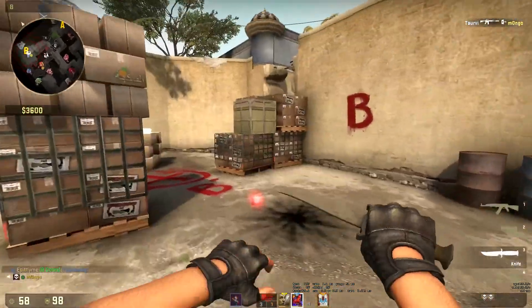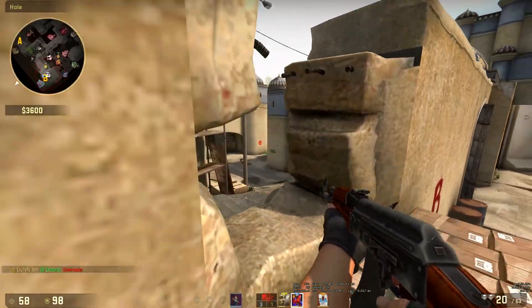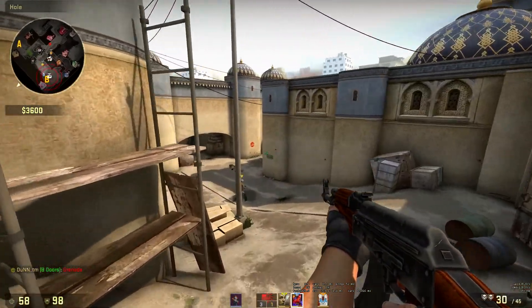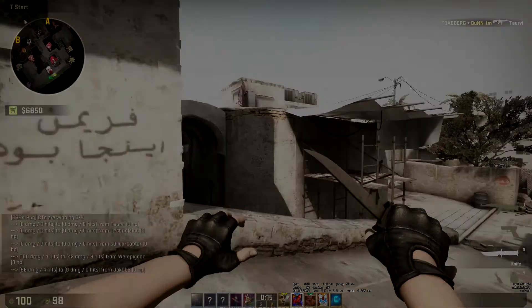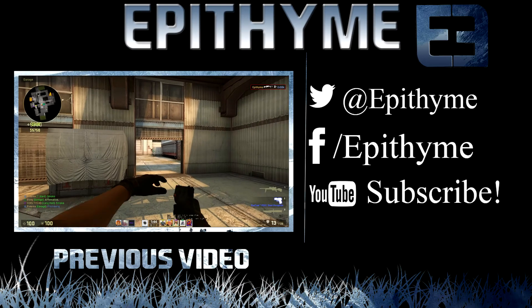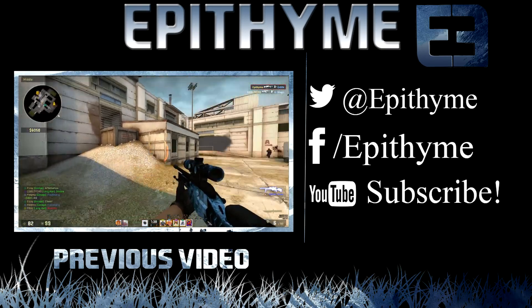Overall, these are just some mistakes people tend to make as an entry fragger, and they all have very easy fixes. I really hope you enjoyed this video and that it brought some common issues to light so you don't find yourself doing these things. Thanks again to Kiddish — if you have any other video suggestions, leave a comment below. If you liked this video, drop a like. My name is Epithemy and I'll catch you all next time.